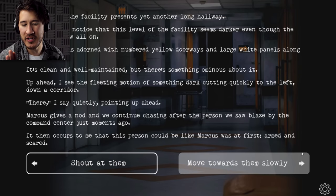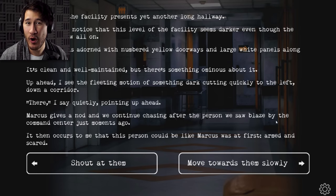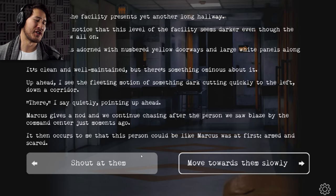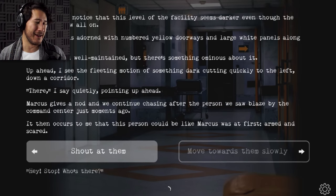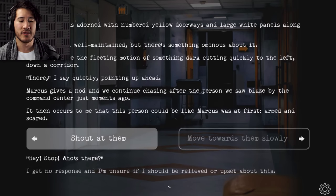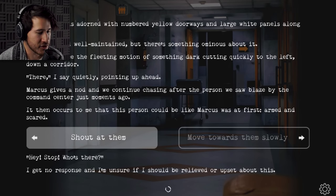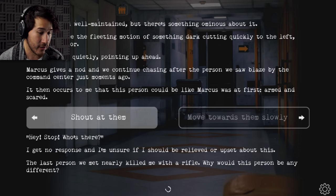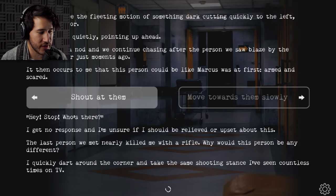I know I have a proclivity to shout — maybe I should just keep going with that. I'm gonna shout at him. 'Hey, hey, hey! Hey buddy. Hey, stop! Who's there?' I get no response and I'm unsure if I should be relieved or upset by this. The last person we met nearly killed me with a rifle — why would this person be any different? I quickly dart around the corner and take a shooting stance I've seen countless times on TV.